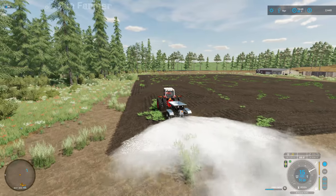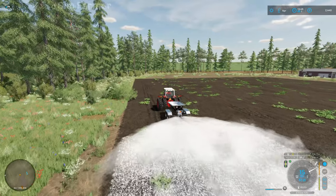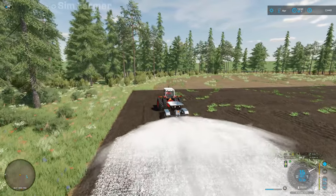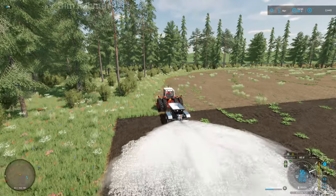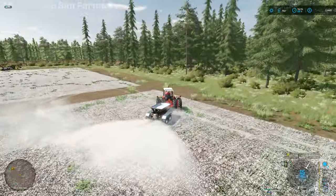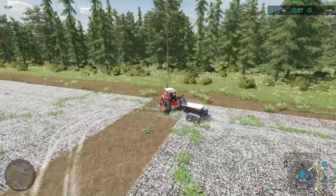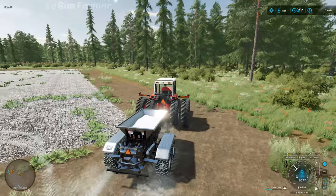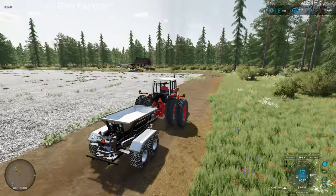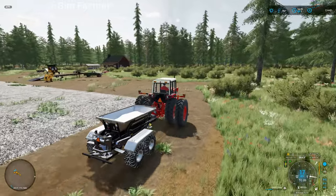We can get the lime spread on both fields. I've installed the mods now so we can buy the small 50-litre seed bags, so we should be able to get enough seed and fertilizer to get our first crops planted in at least one of the fields. That's the lime spreading all done. I think the lime usage on this spreader is a little bit too low to be honest, so we've still got 368 litres left. I'm pretty sure if we'd used the other spreader we wouldn't have even got the one field done.